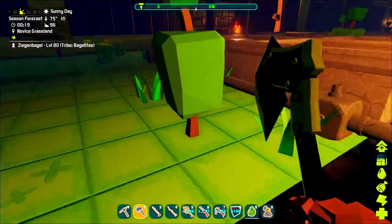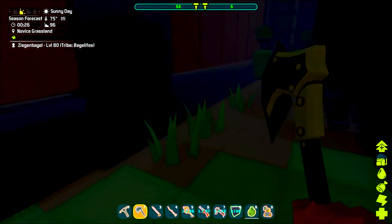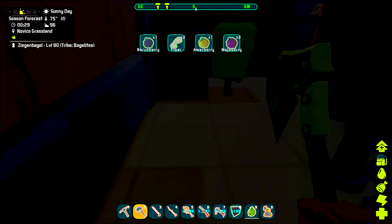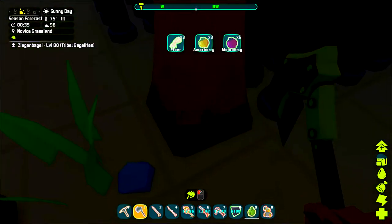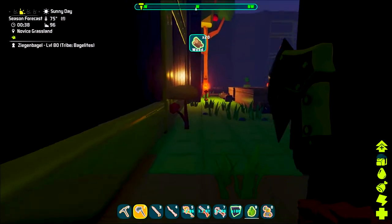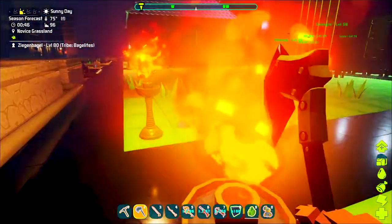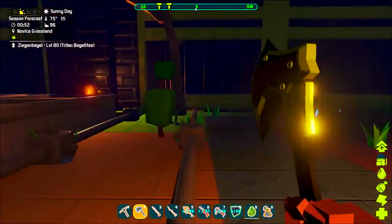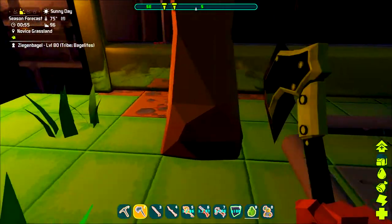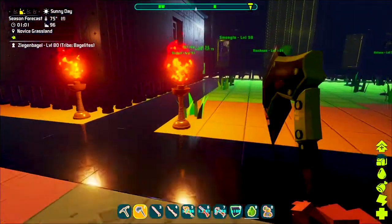I might do something like have an episode where I make wall torches and light that bad boy up with those, all over the place. Outside and inside, because these towers could use some love in the lighting. Words and stuff.